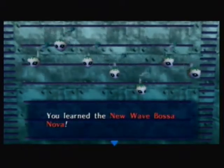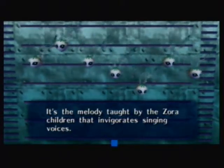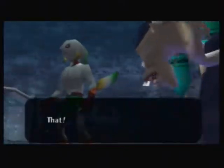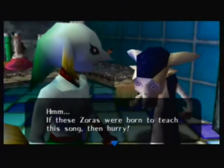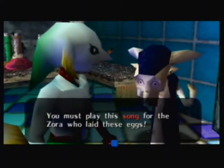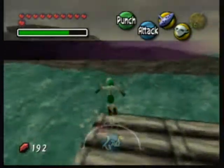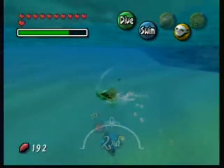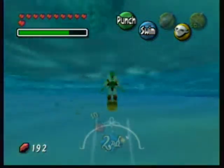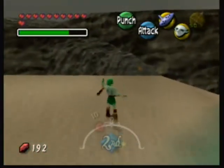They're happy you learned this song. It is the melody taught by Zora children that invigorates singing voices. Let's go invigorate some singing voices. The lab guy starts freaking out — I love his arm movement. We must play this song for the Zora who laid these eggs. Let's go find her — the lead singer of the Indigo-Go's, Lulu, as said by Gorman. We got a glimpse of her when we played the song from Mikau.